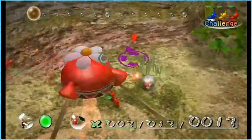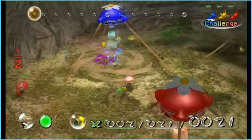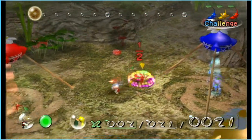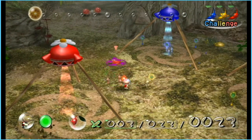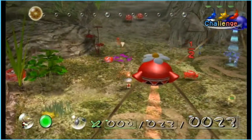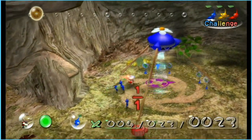Alright, we have this guy over here and these two over there. We have two Bulborbs over there. Let's split these guys up — one over there. I want to start sprouting all the ones we picked up and getting the other pellets.